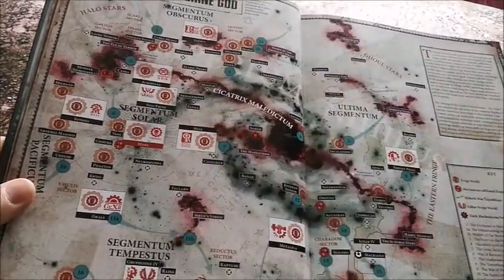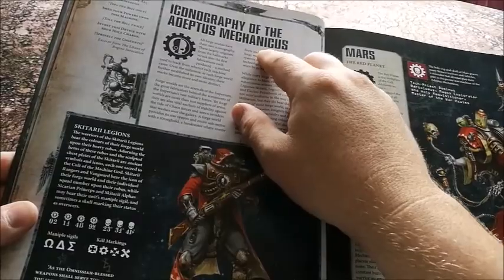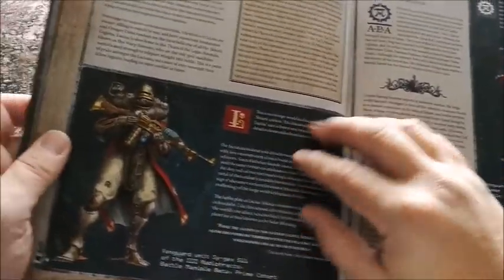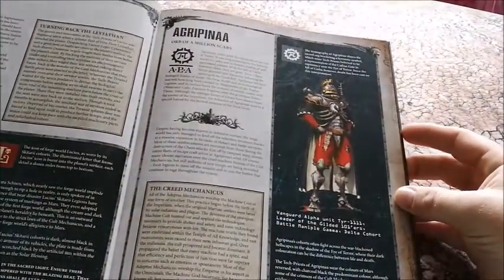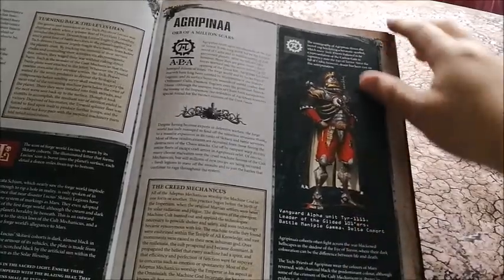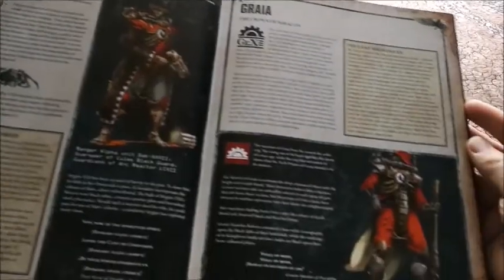Forge worlds are dotted around the map, and then the iconography of the Adeptus Mechanicus going through. Obviously we've got Mars, which is all red — everybody's familiar with those guys. Lucius is red and cream. There's Agripinaa — sounds very Roman — black, cream and red, which would be a lovely colour scheme. And Stygies is black, grey and red — again, lovely colour schemes.